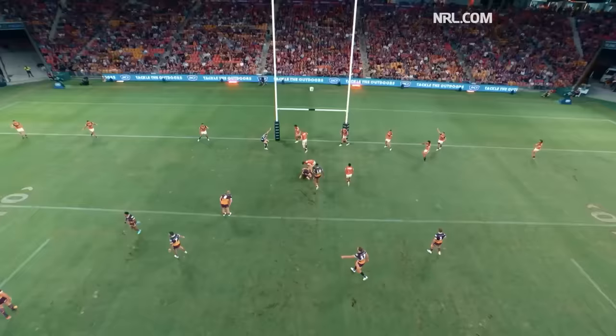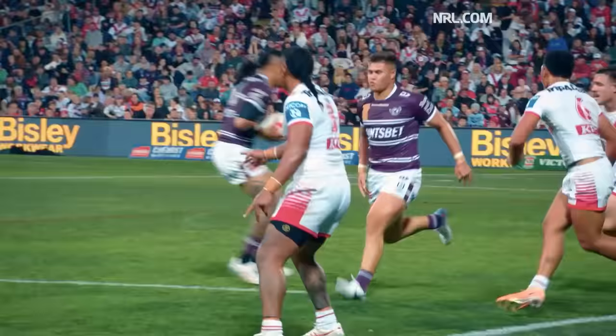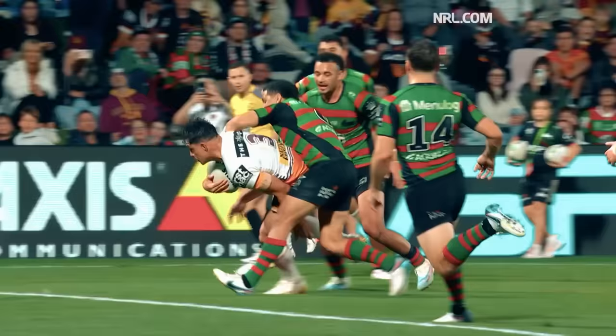The objective of the game is to cross the opposition goal line to score a try, similar to a touchdown. Unlike a touchdown, it's not just about crossing over the line — you actually have to be able to control the ball and put it on the ground with downward pressure.